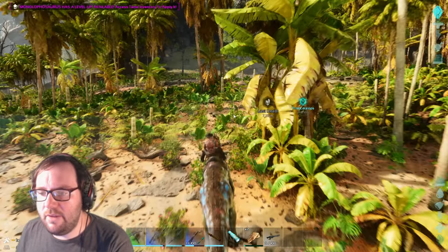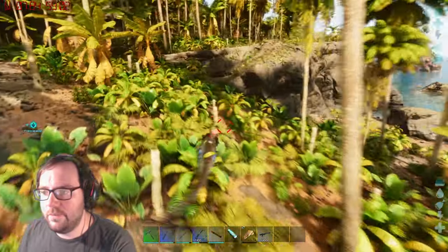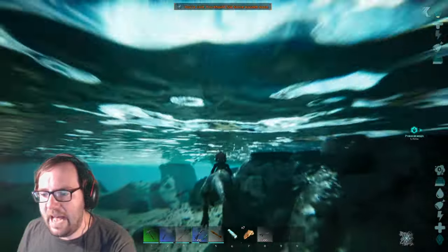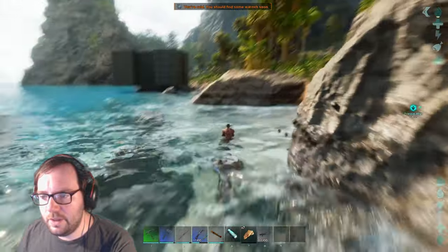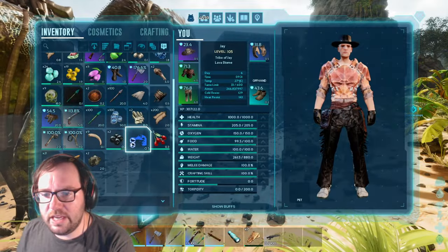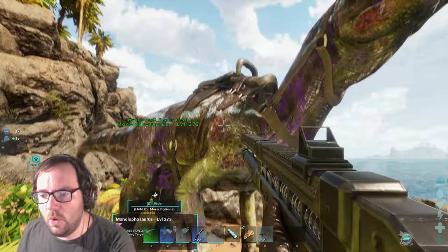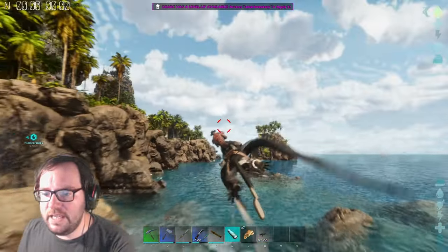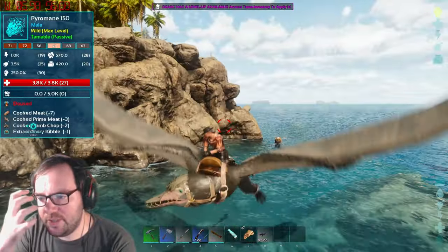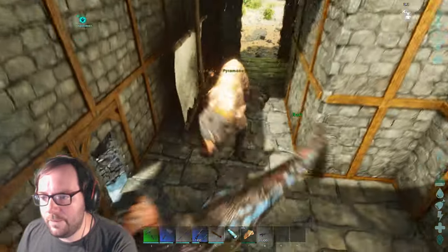I leveled this mono up a bunch, all into health — I want to make sure this guy is an absolute tank. The pyromane is probably in the water. It would be better to use the D-arc since we can shoot off the back of it and swim. Hopefully that guy doesn't drown, but if he does it's not the end of the world — I've seen a 145 female and a 140 male nearby. As long as he's doused he shouldn't throw fireballs at us, so we should be golden.